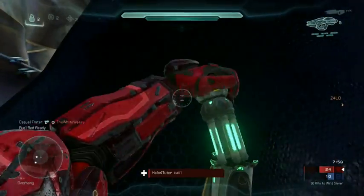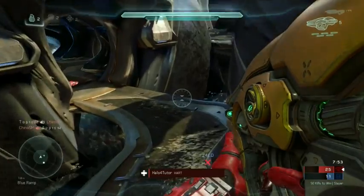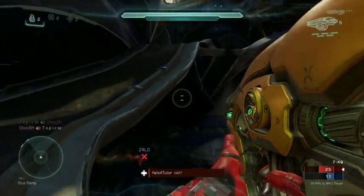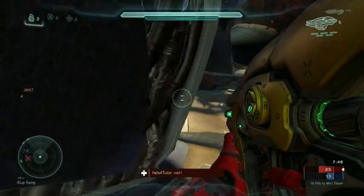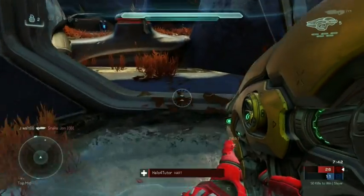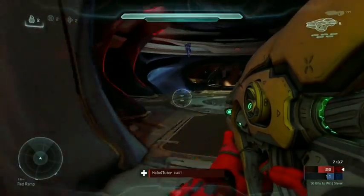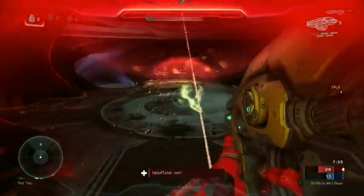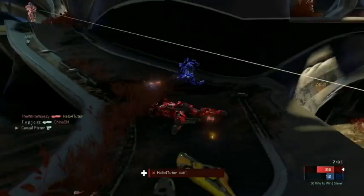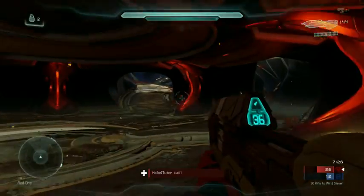Give the automatic weapons a shot. Because they're automatic, it's tempting to just squeeze and hold the trigger — but that's a mistake. You still want to pulse the trigger with three, four, or five quick shots in a pulsing motion. That will dramatically increase your accuracy and increase the effective range of your automatic weapons. You'll be really surprised how effective they can be at medium range if you use that pulsing technique rather than just the squeeze and hold.